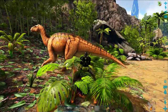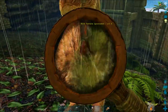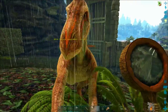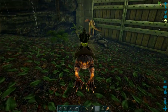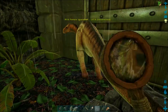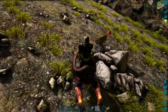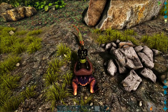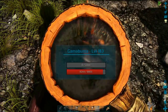The Magnifying Glass can let you see the health and torpidity of a wild dinosaur. It's not always helpful, but for some dinos, if you're trying to tame them and they get really low on health, this will let you know when they're about to die and when you need to stop shooting them. It can be a lifesaver — the difference between taming and killing a wild dinosaur.